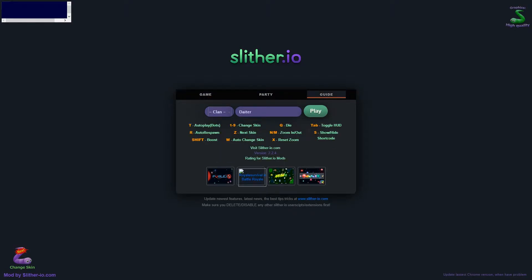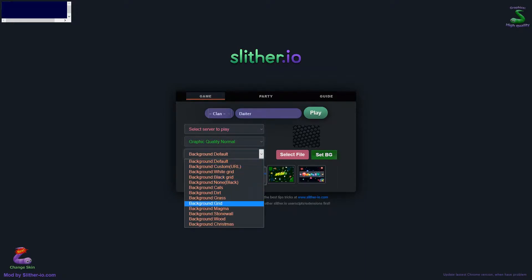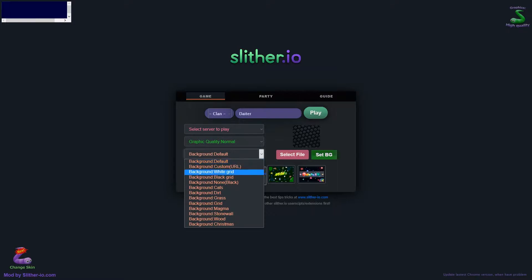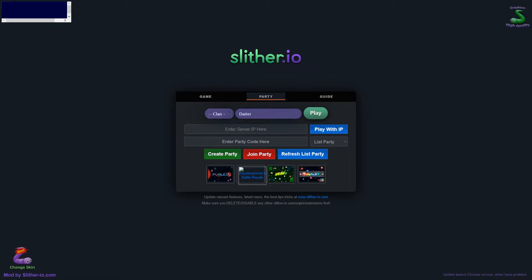We've got a cool menu here - it's not just the regular one. With this mod you can see we've got a game settings panel here. I can change graphic quality - like normal, optimized, low, or something. We can also change the background from default to whatever we want, or just select a file and play with our own background. I really like this one, it's great.